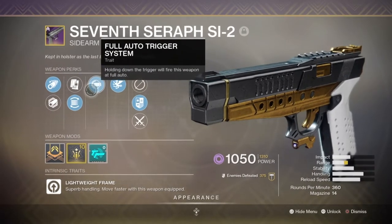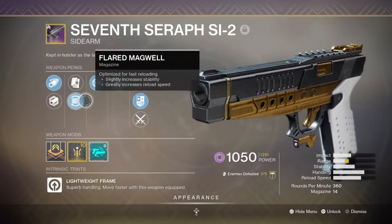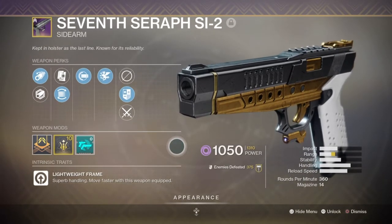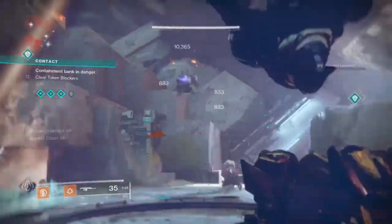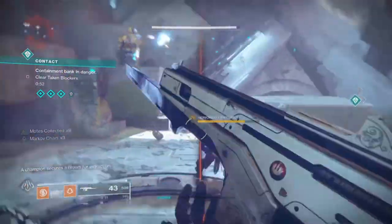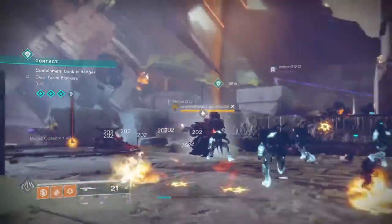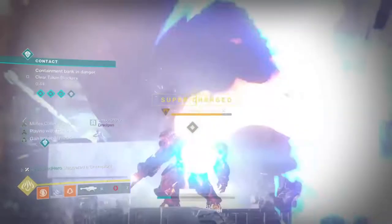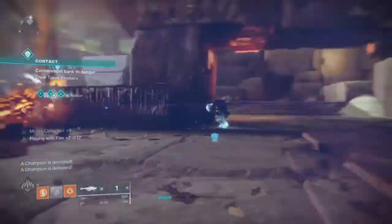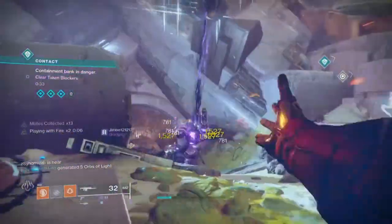I'm using the 7th Seraph Si-2 sidearm with Wardens Law, Auto and Flared Magwell, simply so I can slot in this season's mod over the rounds — so the choice of secondary is entirely down to you. There isn't a specific go-to weapon as this depends on the modifiers you play and the type of enemies with shields you face. The Seraph Si-2 is pretty flexible in terms of reload speed and handling, with high stability, though it misses out on range which mainly benefits PvP. The roll I have is considered a god roll when used in PvP scenarios.